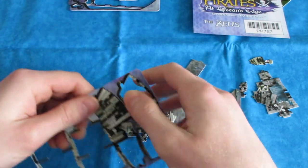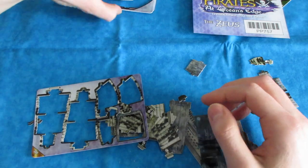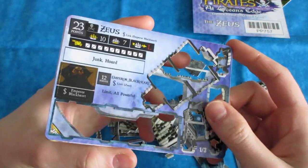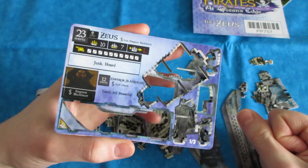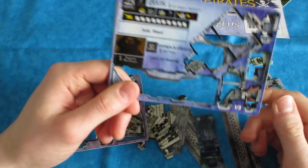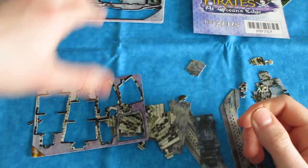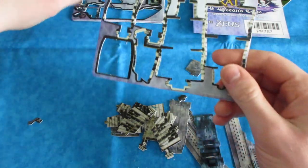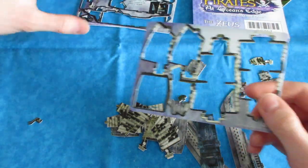The Zeus is one of the more simple ten-masters — she only has a couple keywords. She's got Junk and Horde; Junk is just the ship type, so Horde is really the only extra ability. And then Emperor Blackheart of course — it's a really great powerful crew. I already did a little mini-review in the unboxing video, and I think I have all the pieces out.